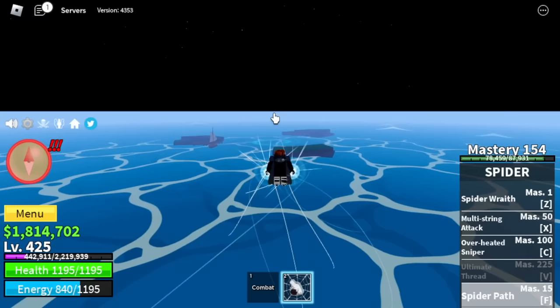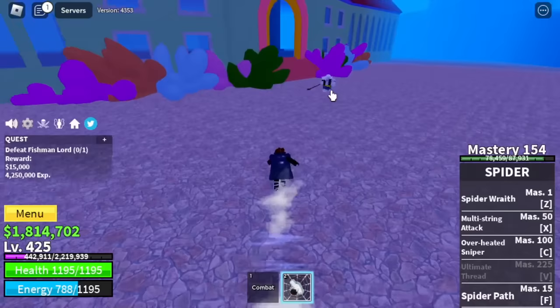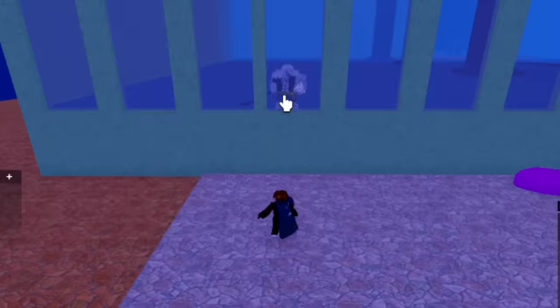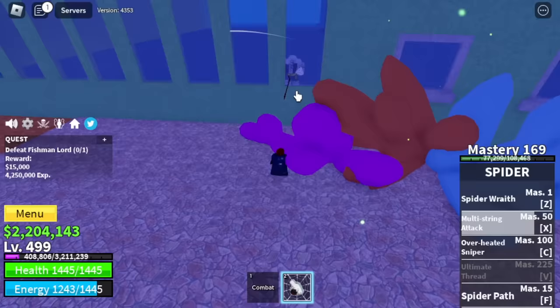Next up, the Whirlpool Underwater City — Fishman Lord, another boss. This one is easier. You just need to lure, wall strat. And guys, if you create enough distance, there will be zero damage — no damage at all. Keep on defeating him too, server hop. Server hop until level 500. Stats: 250 Melee, Defense, Blox Fruits 1000.